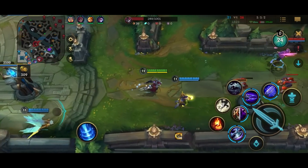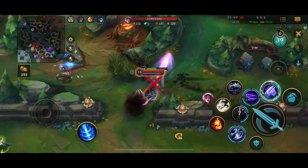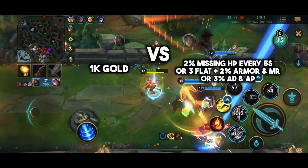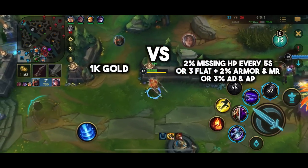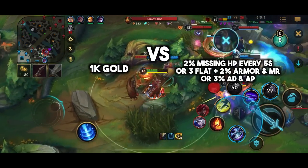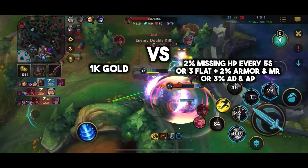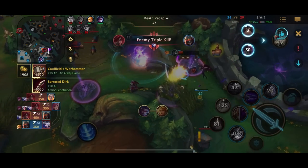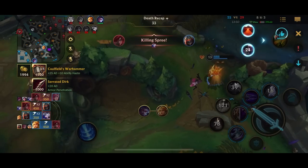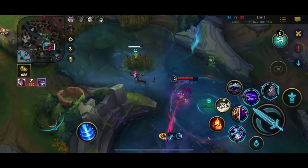Let's quickly look at a comparison between first Herald and first Dragon. With first Herald, if you play it right, you get 1k gold. For first Dragon, you get 100 gold for slaying the dragon, and then either 2% missing health regen every 5 seconds, 3 flat and 2% armor and magic resist, or 3% AD and AP. At this point in the game, the 1k gold is going to be way more valuable, plus the map control you get from destroying the first turret. So don't get baited by going for the first dragon every single game — a lot of the time, Herald is actually better.